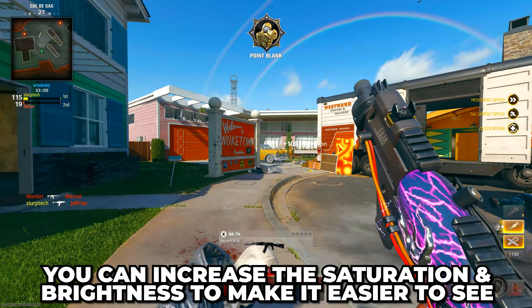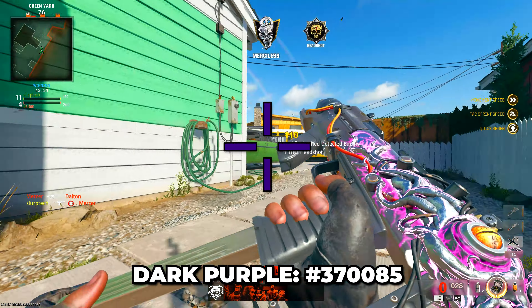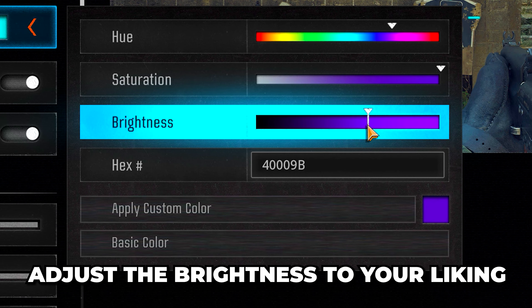If you find the color difficult to see, then increase the saturation and brightness slightly. If you would prefer a darker color, then my favorite is dark purple. Be sure to adjust your brightness to your liking.